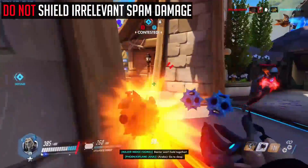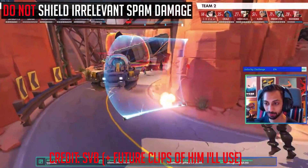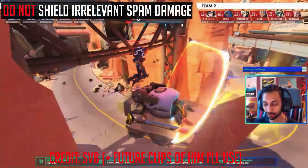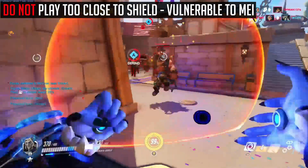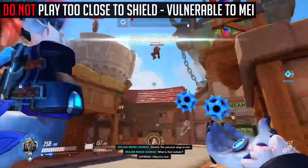For the 8th tip, when playing Sigma as a main tank, make sure to only use your shield when the enemy comes into range, and to not block irrelevant spam damage. For the 9th tip, try not to play close up to your shield as you may be playing too close to the enemy, hence you can be punished by a Mei.